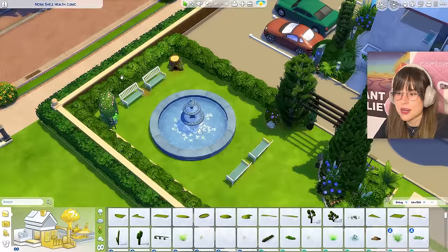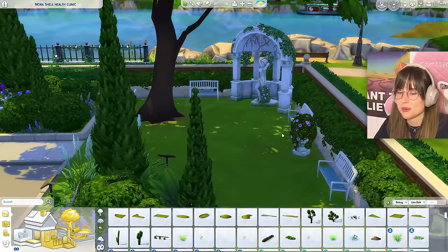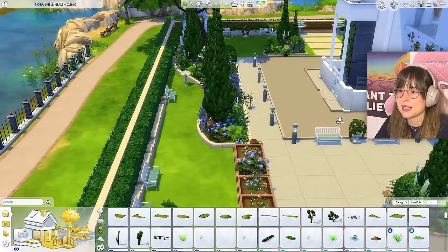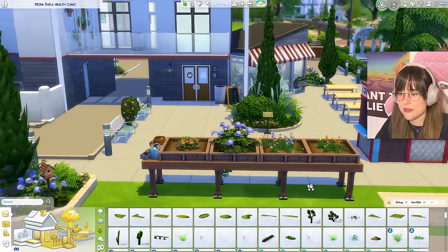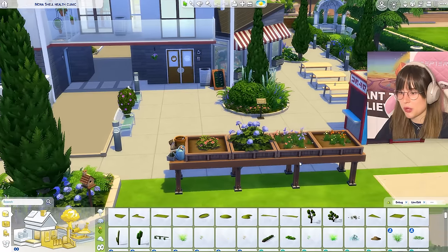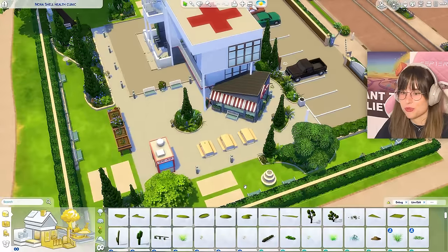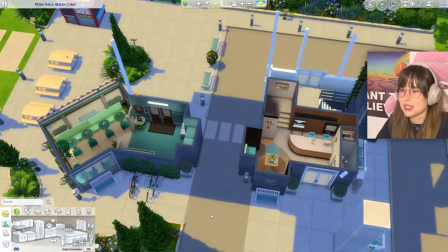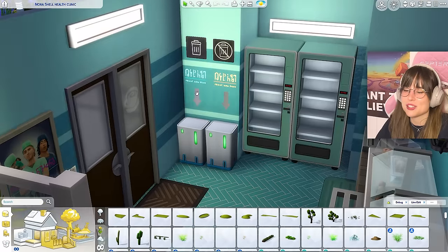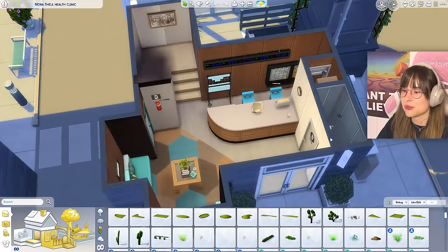Outside there are peaceful garden sitting areas with lots of neatly arranged plants, a bird house, and creatively placed plant boxes on a little platform. There's also a food stall. Inside on the first floor there's a cafeteria with signs above the trash cans - detail to the max. The colors are great, and there's a reception/waiting area with a fire extinguisher and sign.